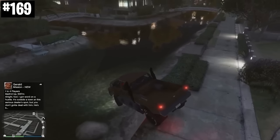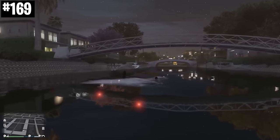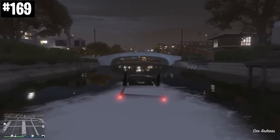You can drive any car underwater for as long as you want, as long as the exhaust is above the water. For most cars, the exhaust is on the bottom of the car, but for some it actually comes out the top, and it leads to some really weird instances.